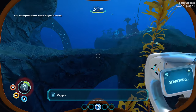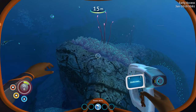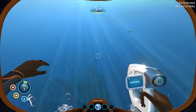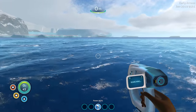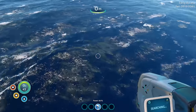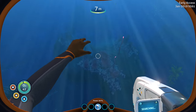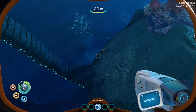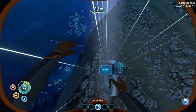I just need two of those. I also want to make a scuba tank for more oxygen storage. Let me try scanning myself — nope, can't do that. Oh, here we go — is that a sea glide? Yep, another sea glide fragment right there! We've got it!